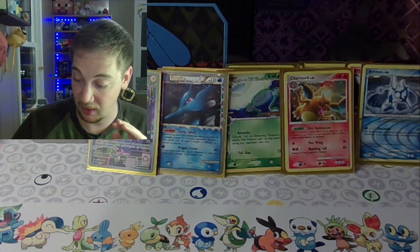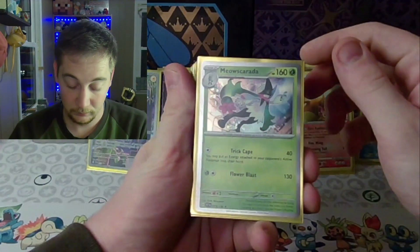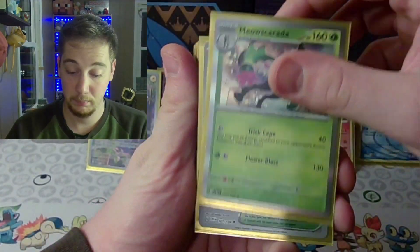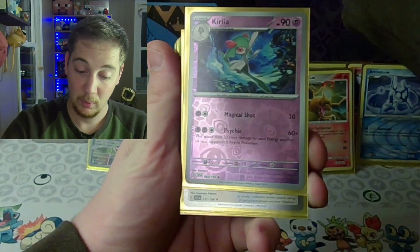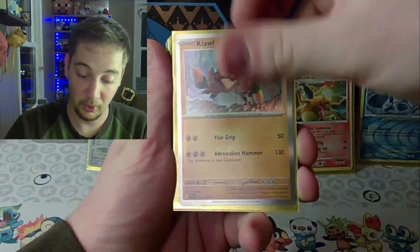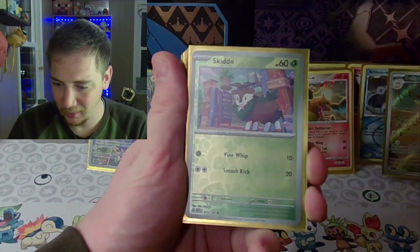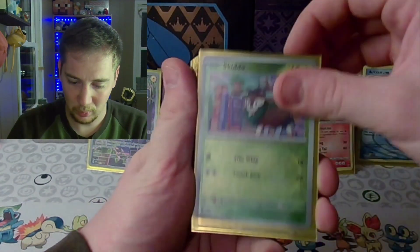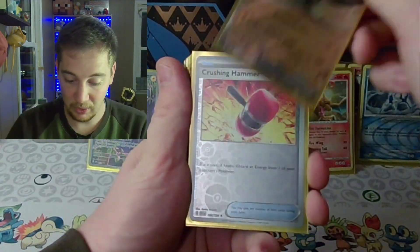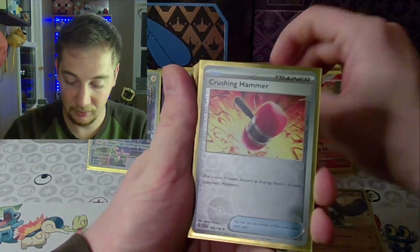This is a collection that I bought. Meowscarada! We're going to go a little faster because it just seems like it's Scarlet and Violet cards. A Dolliv — full art Dolliv! Great Tusk EX. I might as well just set this on the ground with Dolliv.